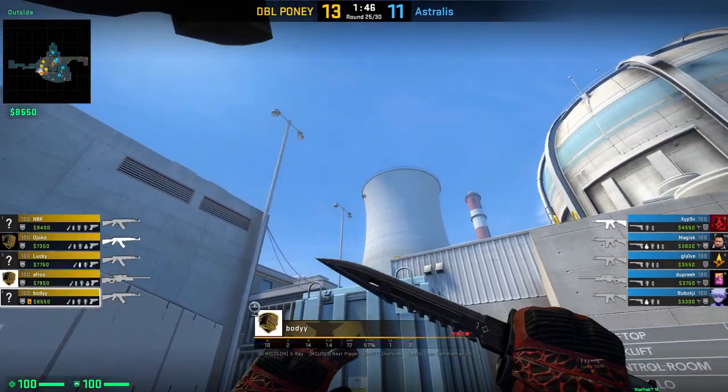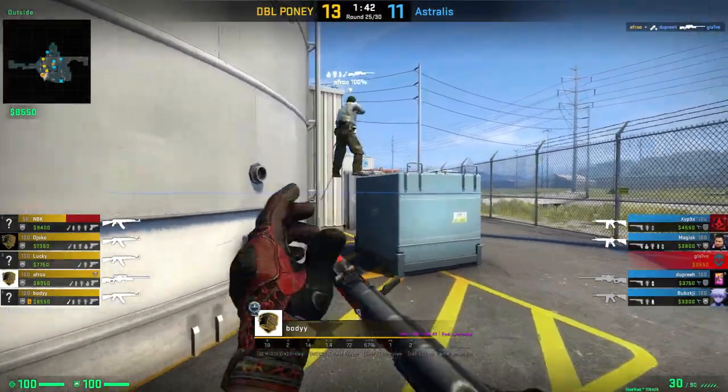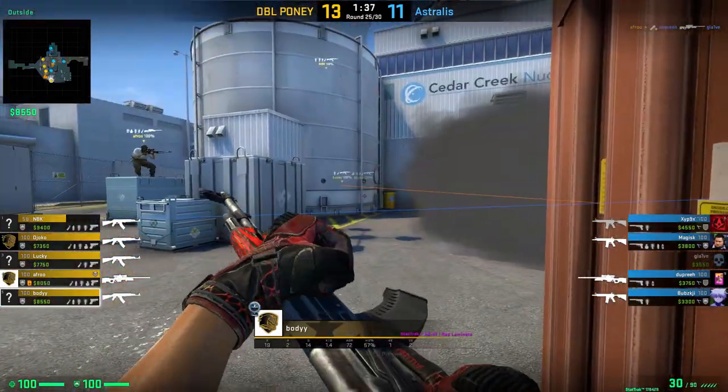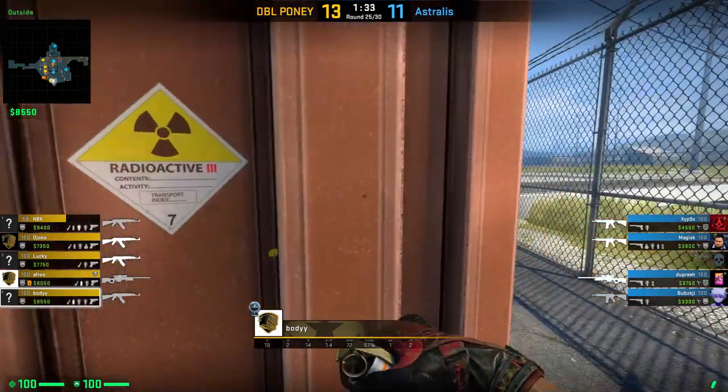Body from the new Rising Double Pony team is showing us a nice way how you can throw the first of the two cross smokes on outside when you are already at red container. He is using the buildings in the background of the map as a help for the lineup.